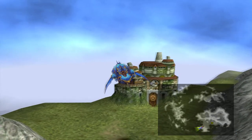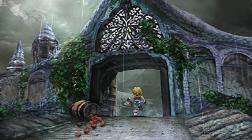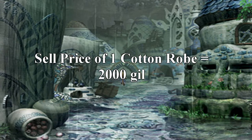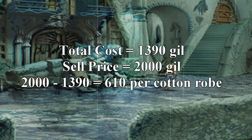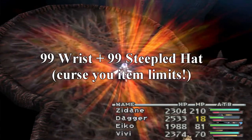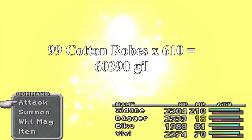Let's break it down. A Wrist costs 130 gil, a Steeple Hat is 260, and a Cotton Robe costs 1,000 gil to synthesize. That's a total cost of 1,390 gil. Selling those cotton robes gets you 2,000 gil apiece, giving you a net profit of 610 gil per cotton robe sold. This doesn't seem like a lot, until it adds up. If you do the trick with 99 Wrists and 99 Steeple Hats, the max the game allows, then sell the 99 Cotton Robes, that's a profit of 60,390 gil per trip.